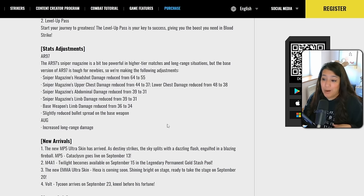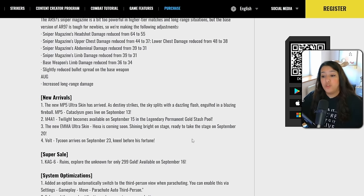For weapon balancing: the AR97's sniper magazine was too powerful in higher-tier and long-range situations, so it has been nerfed. The AUG has been buffed — specifically for longer distances, it now has more damage and less damage fall-off, which is a great update. Those are the balance adjustments for weapons in this patch.